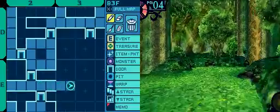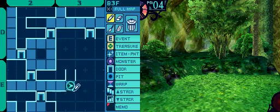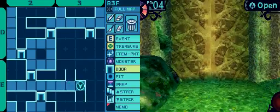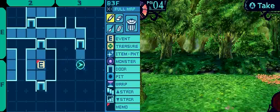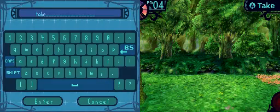Let's go down this hallway. Got a door going up and another door at the end of the hall. Let's investigate this door at the end of the hall. It's empty so far — oh, item point. This is a take point. So put this item point here, label it with take, make a 3x3 room, and we should get out of here soon.